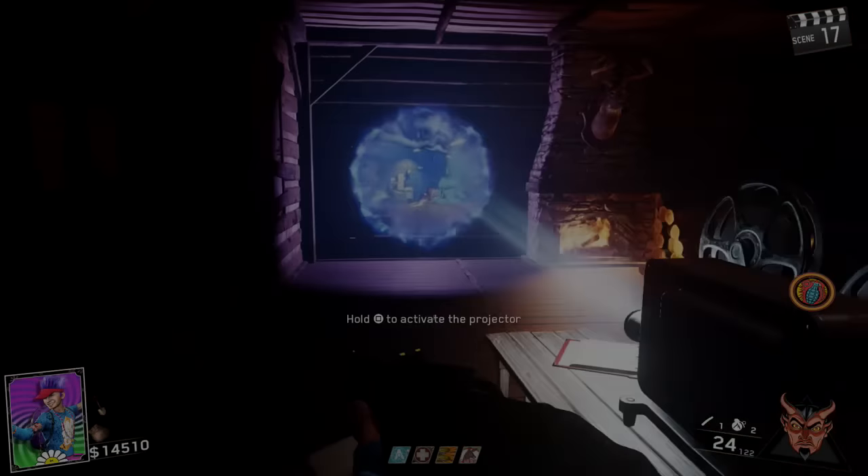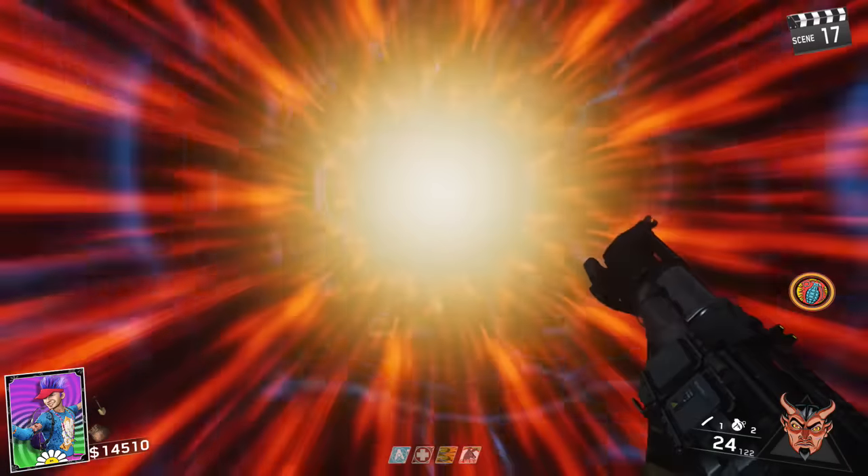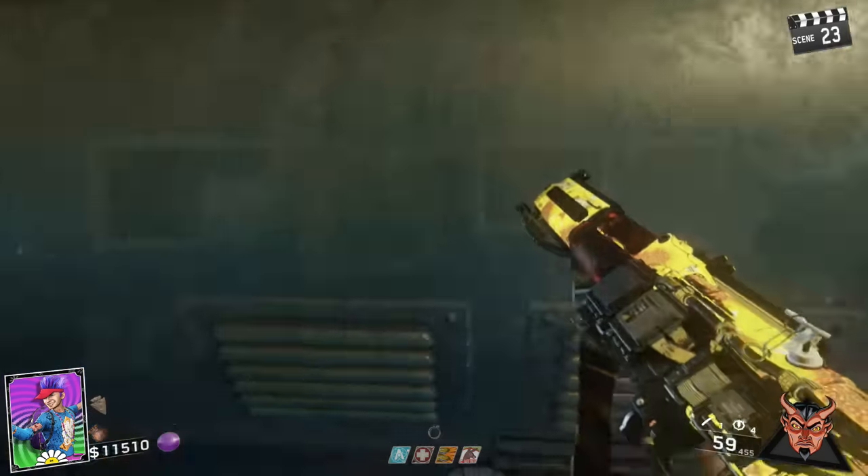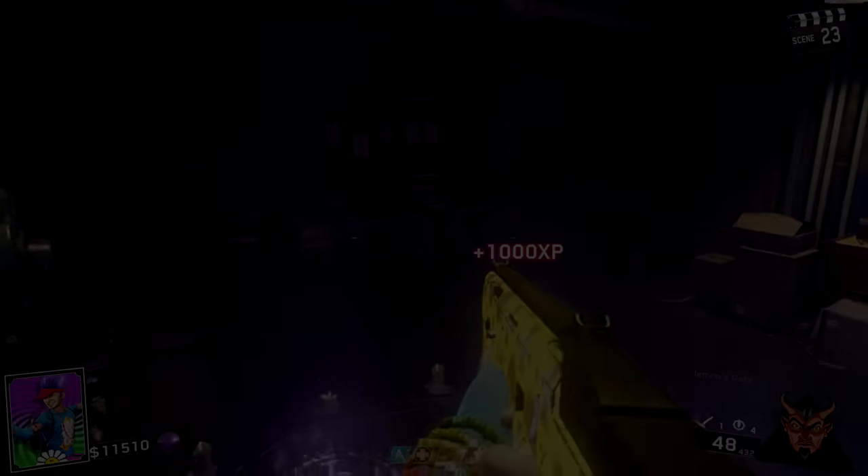What is up boys and girls, ladies and gents, Toasted and Toastas, it is your boy Awakened Toaster, and today I'm going to be showing you guys how to pack a punch and double pack a punch within the new DLC Rave in the Redwoods.